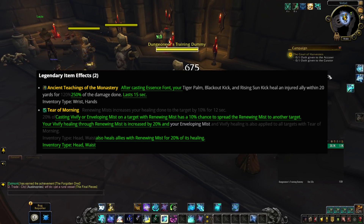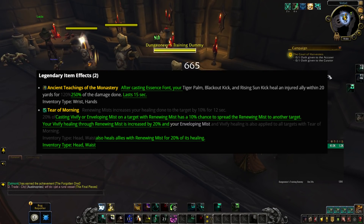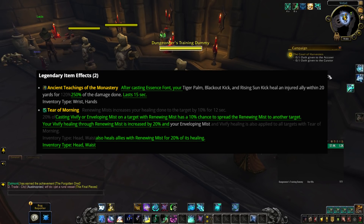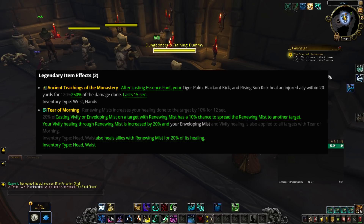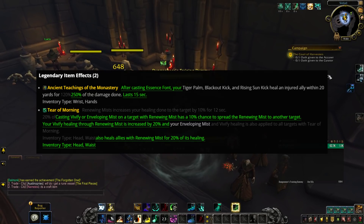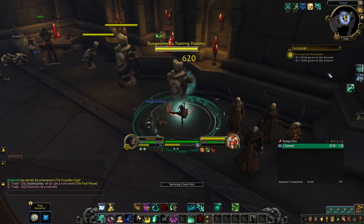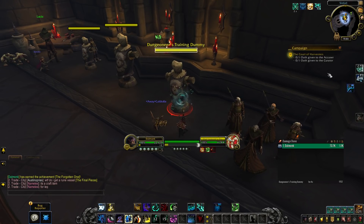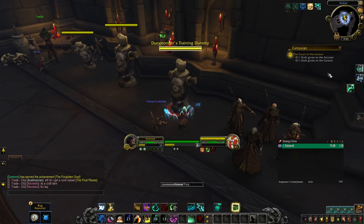Tear of the Morning also got changed: casting Vivify and Enveloping Mist on a target gives Renewing Mist a 10% chance to spread to another target. Your Vivify healing through Renewing Mist is increased by 20%, and Enveloping Mist will also heal all allies with Renewing Mist for 20% of its healing. It seems like a very much Glimmer-style mechanic added into Mistweaver Monk, and it's a much easier legendary to read than the original version.